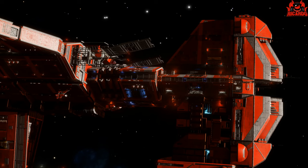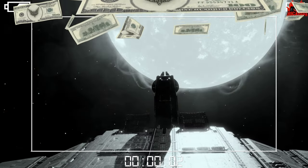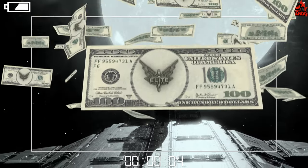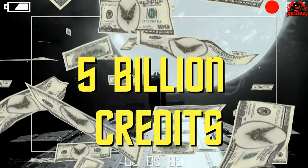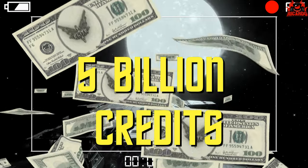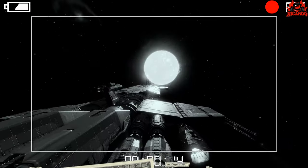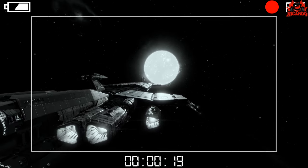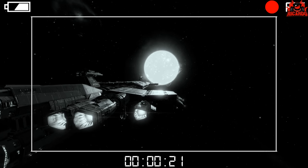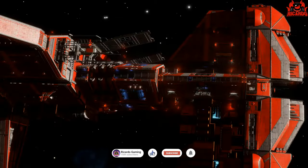This might seem very appealing to some people, however it's not all sunshine and daisies. What do I mean by that? Well, they're expensive — hugely expensive. Five billion credits to buy, then you've got the upkeep, then you've got the crew to pay, then you've got to jump it around the galaxy using a material called tritium, which can be mined and can be bought.